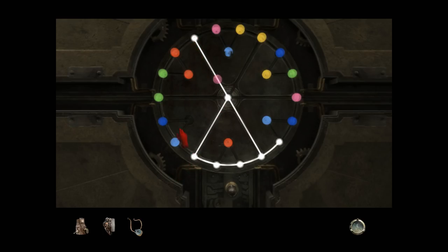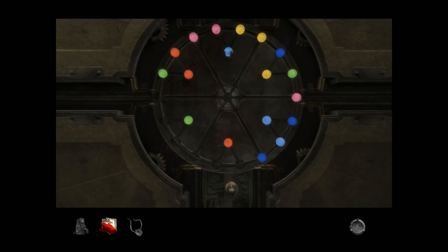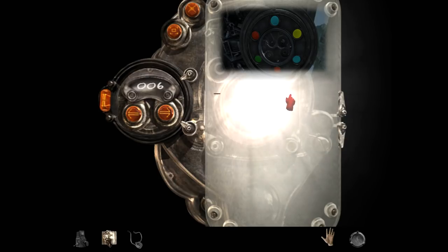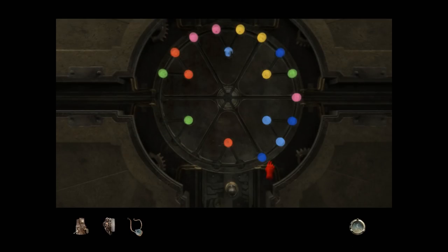Come on. Green. Yellow, green, red, red, blue, blue. Right? Yellow, green, red, red, blue, blue. Those are the right color blues. I see no confirmation location. So then it probably is the other color wheel then.